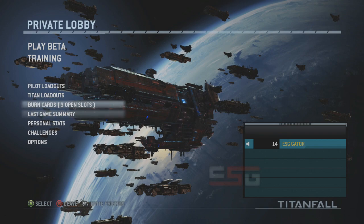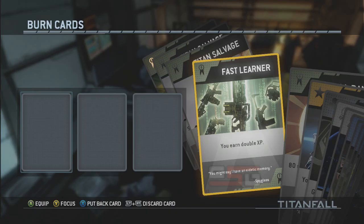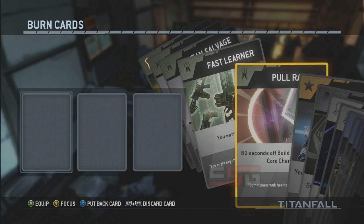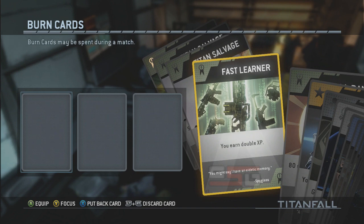What's going on YouTube, it's your boy Gator here. I wanted to show you guys this pretty cool burn card I found — it's called Fast Learner. You earn double XP, so that's something I'm going to have to take a moment and remember. When the full game comes out, this is probably going to be a very rare card that a lot of people are going to want.